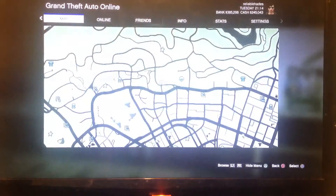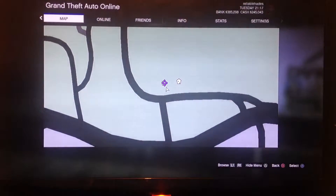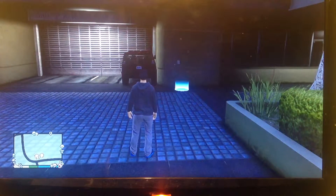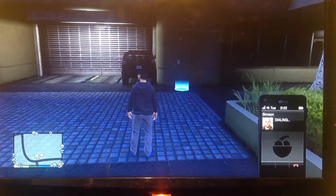Basically what you want to do is come to this location right here, like this garage, and park a car directly in the right-hand corner as I have done. Then you want to phone one of the contacts on your phone which you get a job off of.